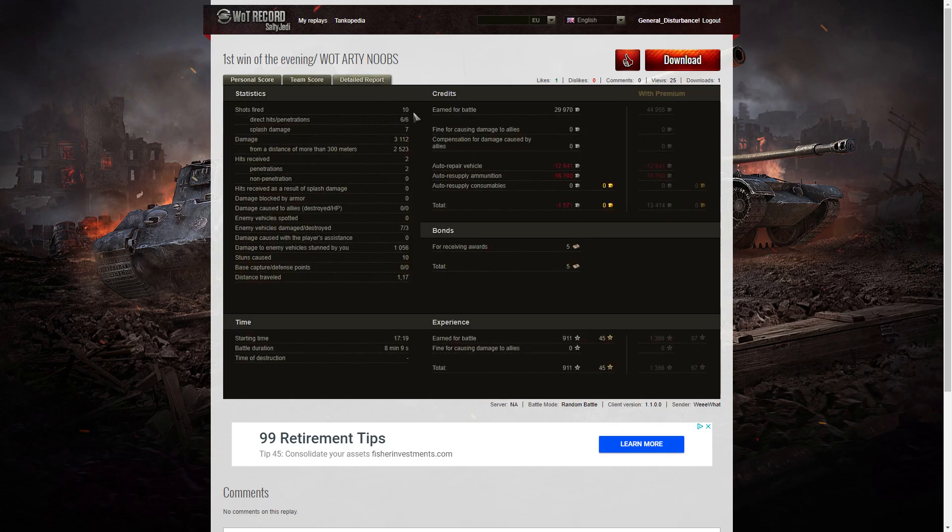Looking at the detail: he fired 10 rounds, got six direct hits, six penetrations, and seven splash. Damage of 3,112 hit points, of which 2,523 were at more than 300 meters. He received two hits, both from the ELC EVEN-90, and both were penetrations. He damaged seven of the enemy, killed three, and did stun assistance of 1,056 hit points across 10 stuns. On a standard account he earned 29,970 credits, but after repairs and ammunition resupply made a deficit of 1,571 credits. With a premium account he would have made a profit of 13,414 credits. He received five bonds for the Starks Medal and 911 base XP.